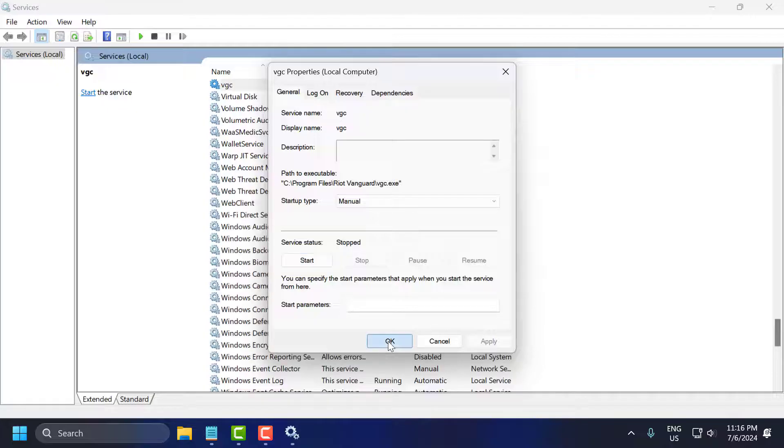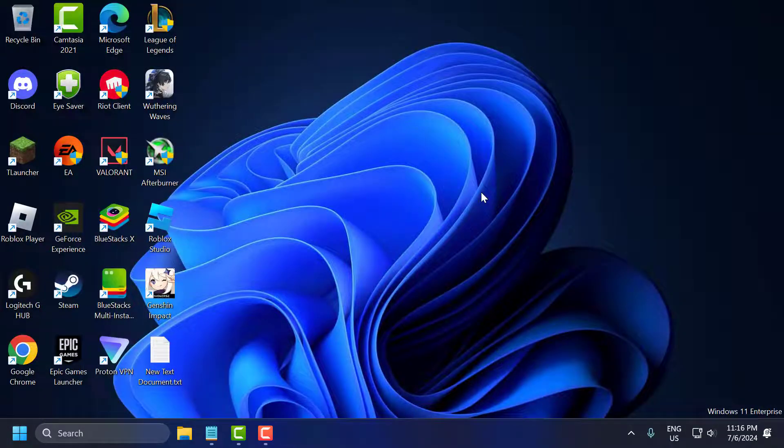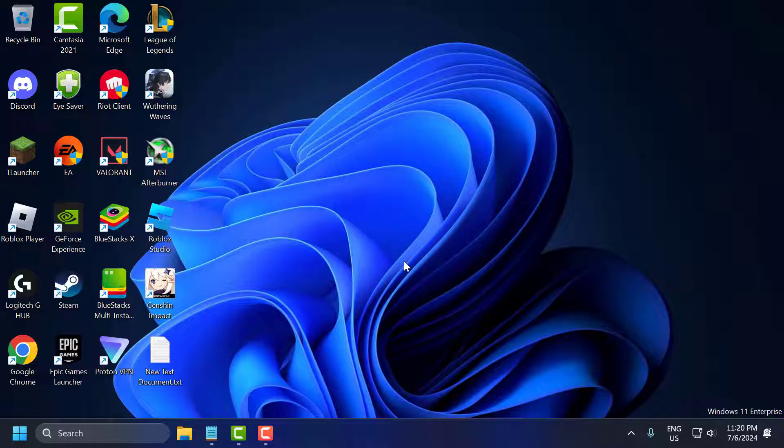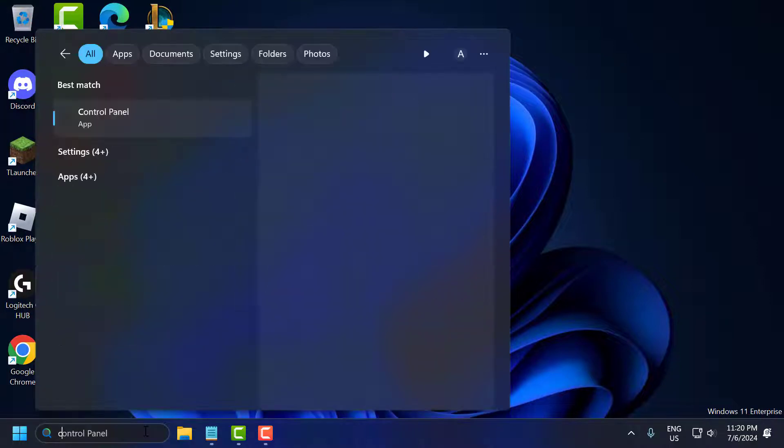Click on OK and close the dialog. The first step is to ensure Vanguard is installed properly. To do this you just need to uninstall Vanguard. For that, go to the search menu and type Control Panel.